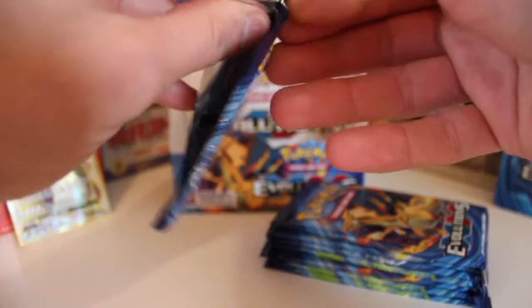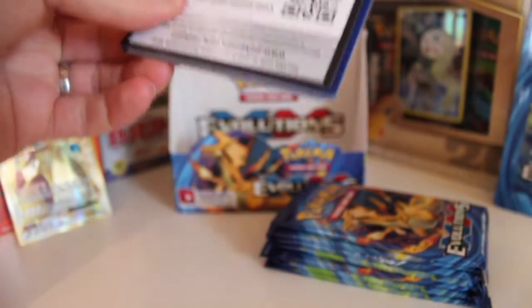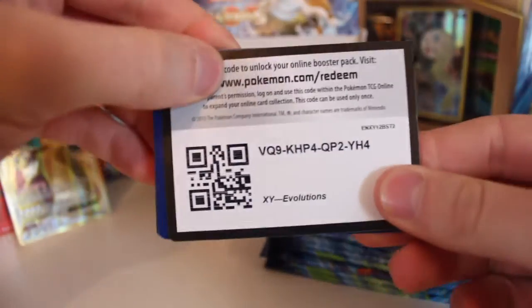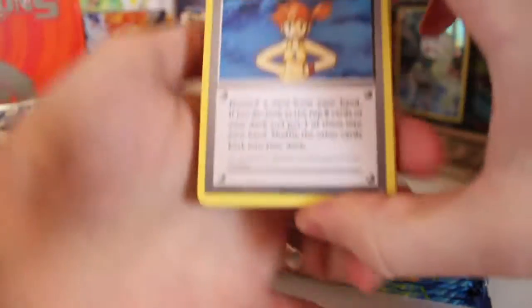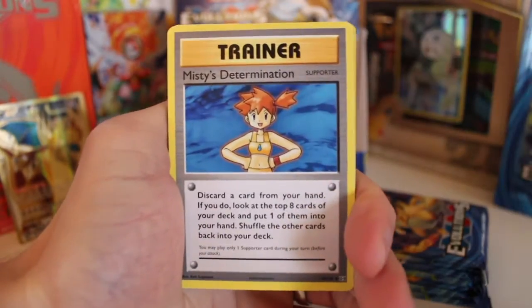There's a Blastoise - I'm already shaking, I'm already overexcited once again. Sorry if I burst anyone's eardrums on my reaction there, but that was a card and a half. There's your online codes - I'll be giving them all away on this video. I haven't kept any of them. But we've got Misty's Determination.